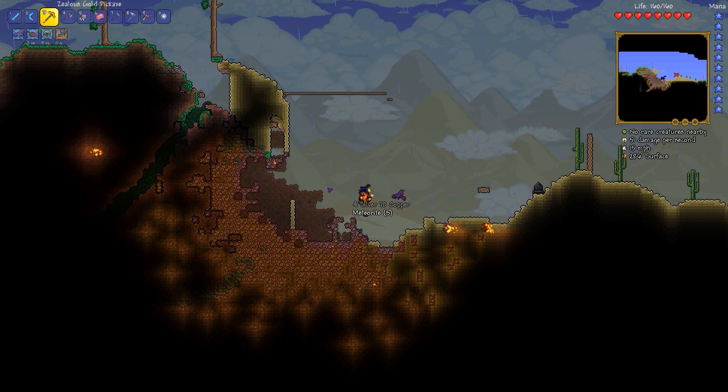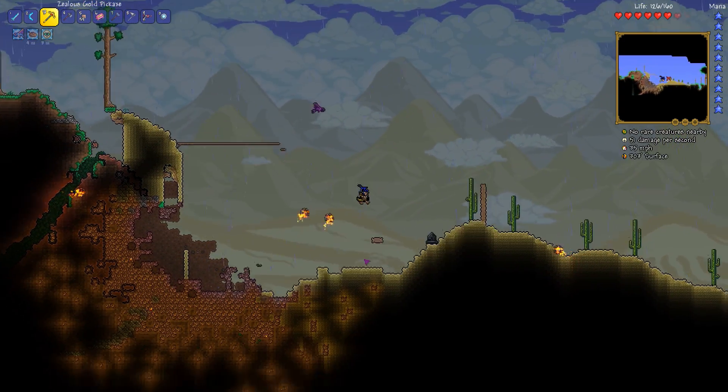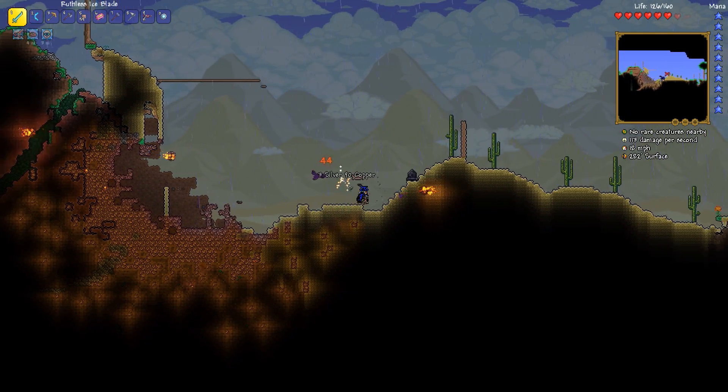You don't want to touch the meteorite. When you do, it hurts you and sets you on fire — or sets you on fire and hurts you. Either way, bad things happen, so don't stand on the burning lava sky rock.